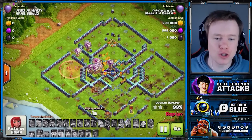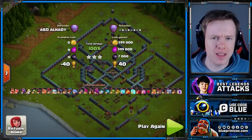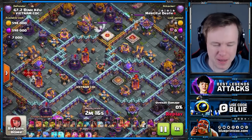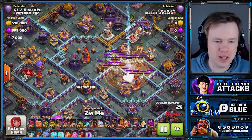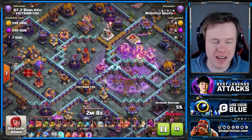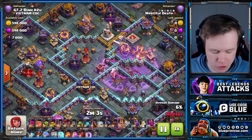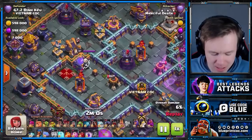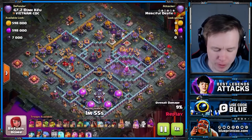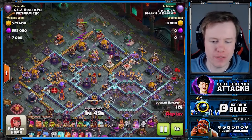Zap Lalo definitely goes strong on Diamond bases. This is a very weird, slightly asymmetrical Diamond. Of course, you're going to Zap the right side — you can hit the RC, X-Bow, Multi, and Rage Tower. Anytime you can get an X-Bow, Multi, and a Spell Tower, it's worth it — crazy value. Notice if he'd done the Zap on the left side, he wouldn't have got all three. Very weird sort of Diamond Base. We funnel the King in through the open wall beautifully there.